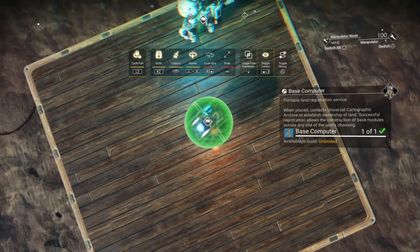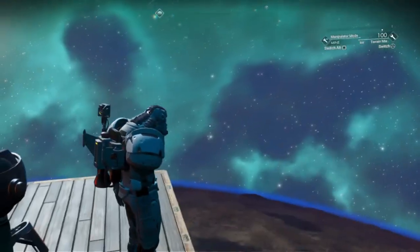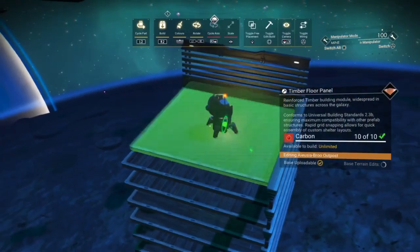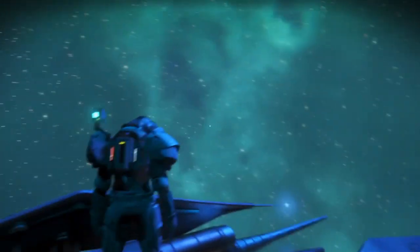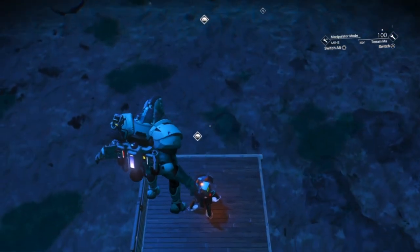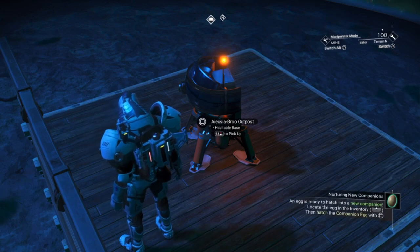If you're lucky, the base computer will change its name to the original base computer. I wasn't lucky, so I had to build a series of platforms and slowly raise the base computer until it did start showing the same name. We can see here finally the glitched base computer is showing the same name as my original base computer — so they're almost directly on top of each other.